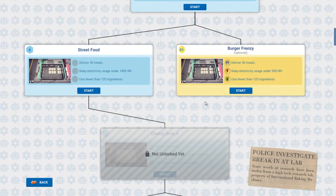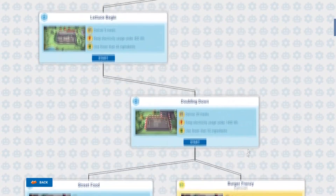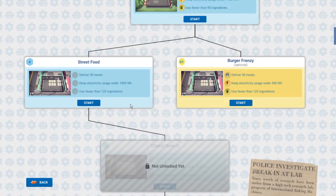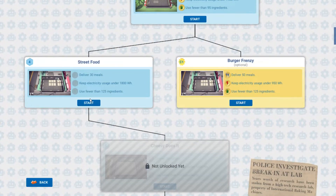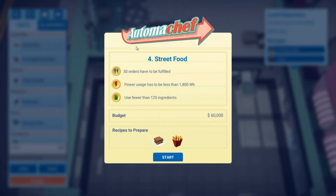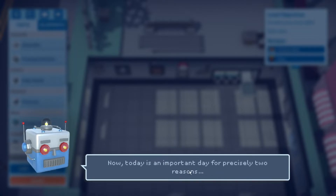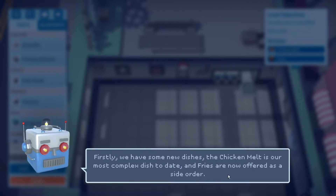I guess we'll do this one too. I honestly thought that was going to take a little bit more time. This might be a longer episode then, because I guess we're going to go do street food too. We might as well — see if we can get it done. 30 orders fulfilled, big power requirement. We have to do some kind of fries and some kind of — I don't think that's the BLT, but two reasons, blah blah blah.